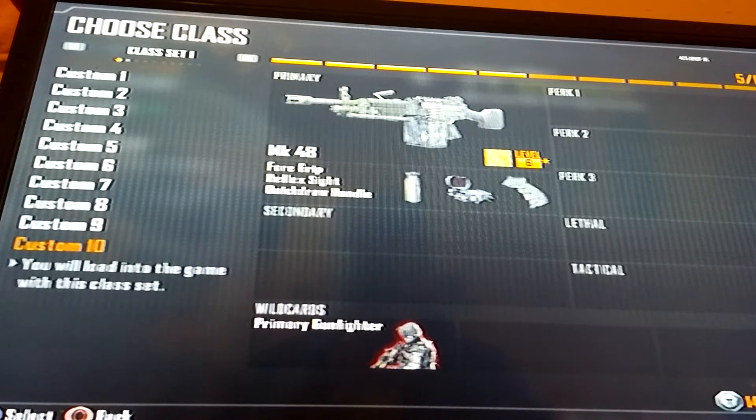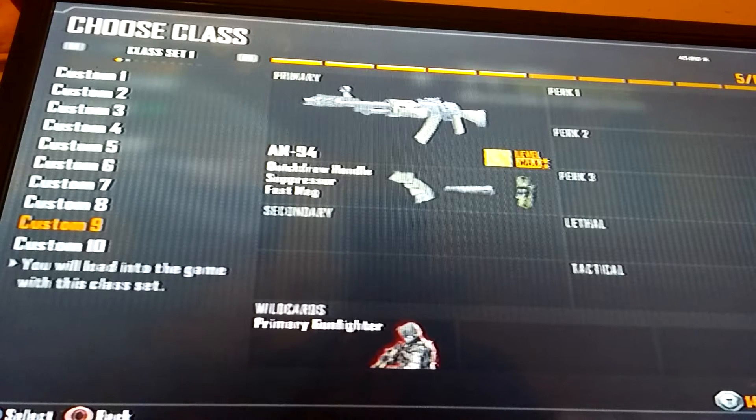Number four coming in is the AN-94. This gun was OP until they patched it a tad bit, but it's still OP if you know how to use it right. It's usually a Search and Destroy gun — that's what I use it for. The attachments I use on it are the quick draw suppressor and fast mag, because quick draw you win a lot of gunfights, the suppressor keeps you off the map, and fast mag lets you reload faster so you can get back in the fight.